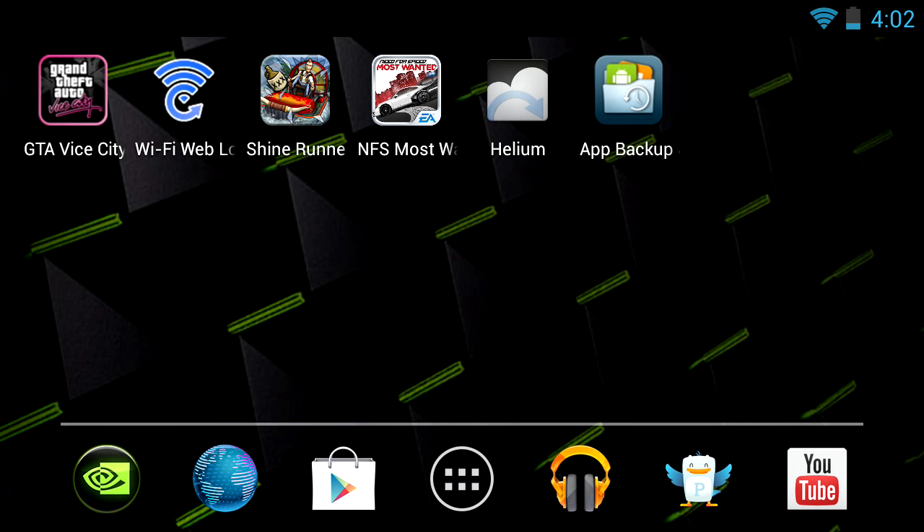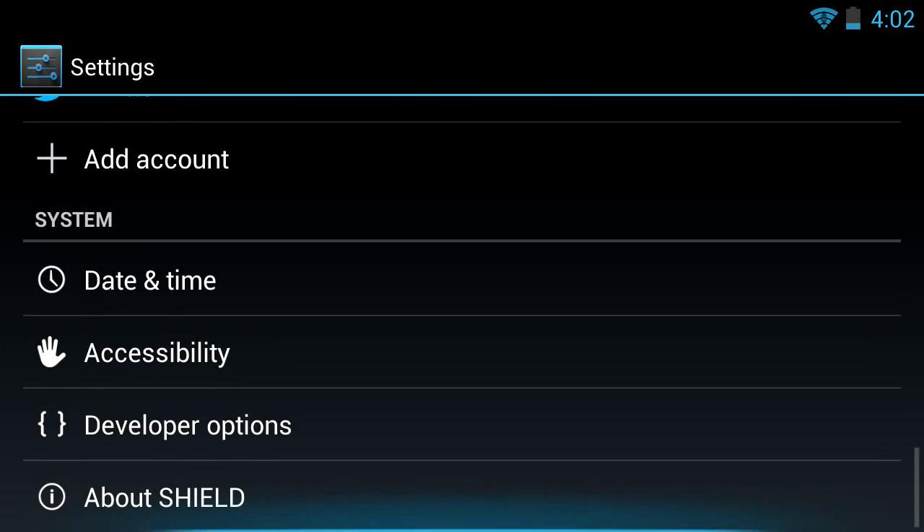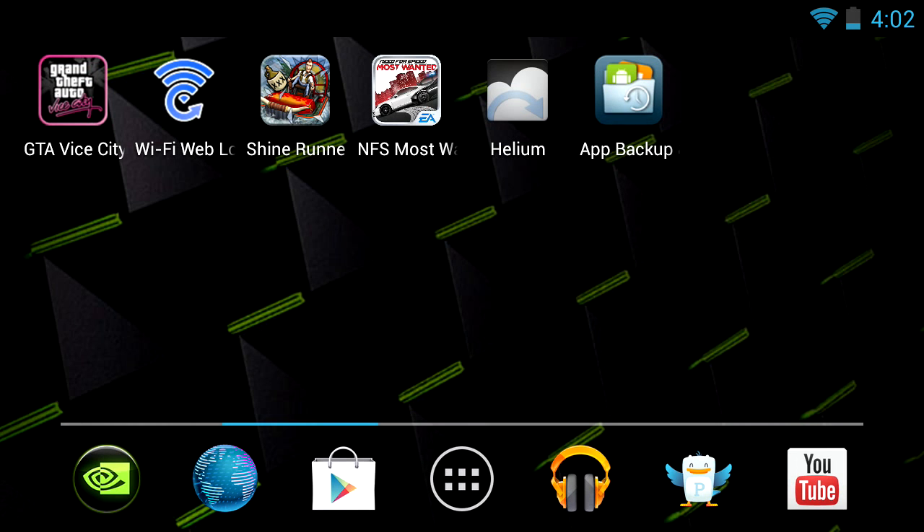The beauty of this is thanks to Helium. You hook your tablet up to your computer, and then you go down to developer options and enable USB debugging. When you do that, you have to do it each boot, unfortunately, but as long as you don't let the tablet die —